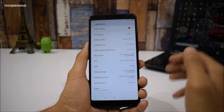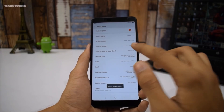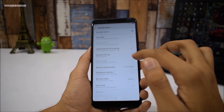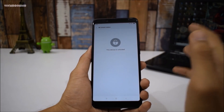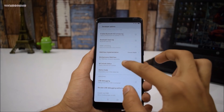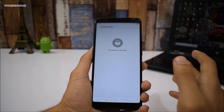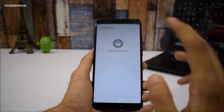In order to unlock the bootloader, first you have to tap the MIUI version five times to enable developer options. Then scroll to additional settings, open developer options, and find the Mi Unlock Status. I have already unlocked my smartphone. If yours is not unlocked, in the Mi Unlock Status add your account. If you get any error, I have a specific guide on how to solve that.